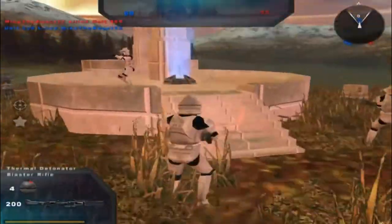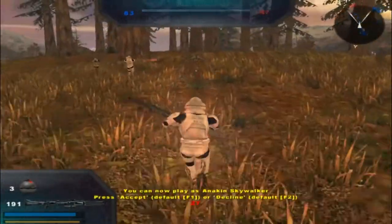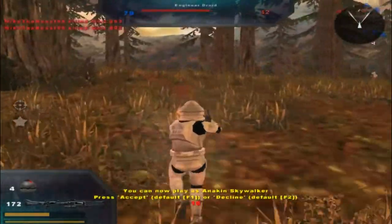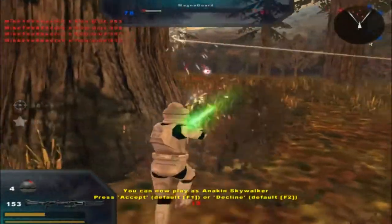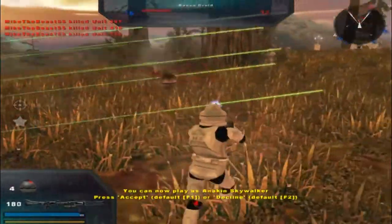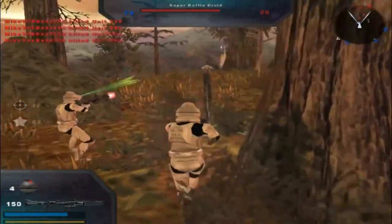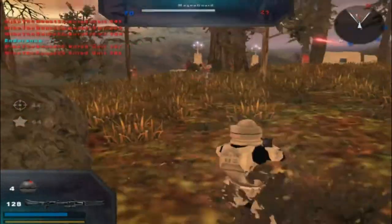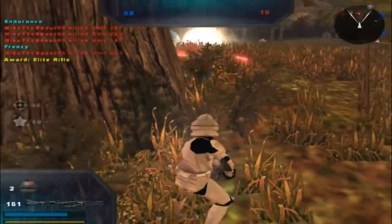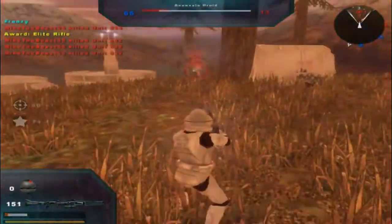I guess we'll just do the regular unit. I'm not playing as Anakin Skywalker — I'm trying to play as new units here, not the same old unit. Hold still. Your wrist blasters aren't really getting you anywhere, dude. Command post under attack — yeah, yeah, shut up, I know. I'm not surprised about that.